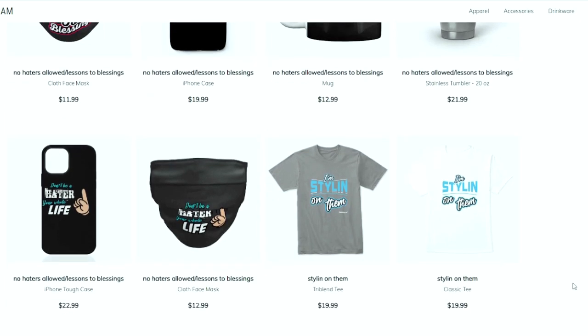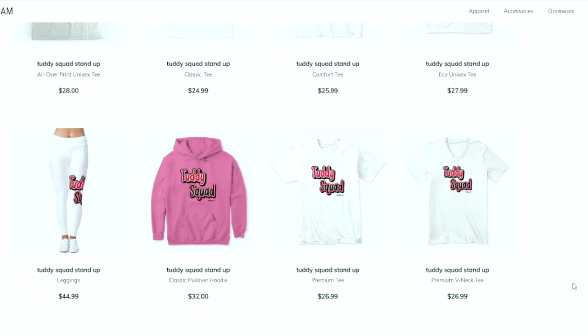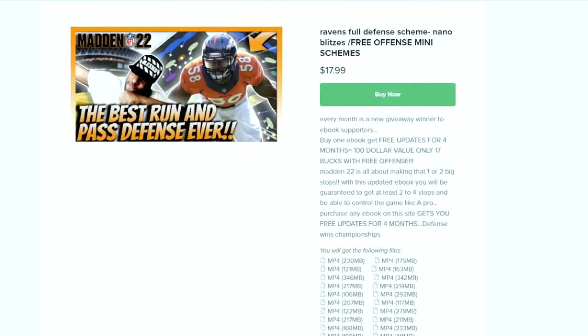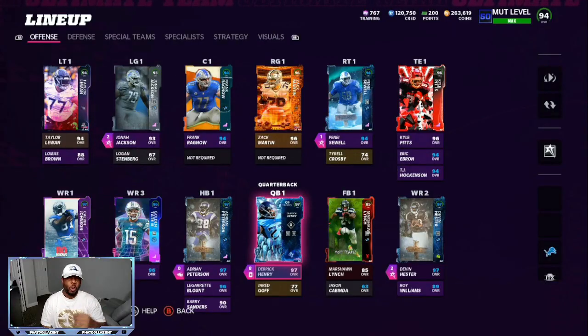This is your one stop shop for all Madden needs — whether you're looking for some fly merchandise, ebooks, a Patreon membership, or just want to become part of the Tutty Squad. I appreciate all the love and support. Everything is in the link in the description. Let's get it.